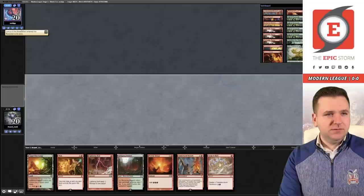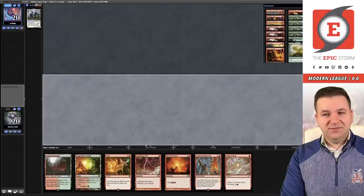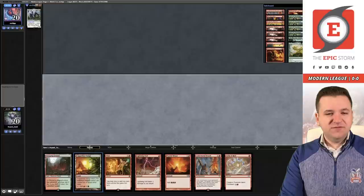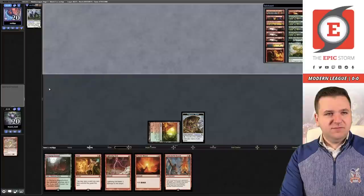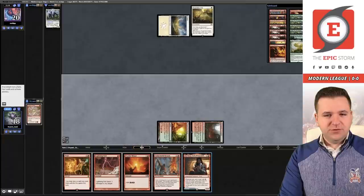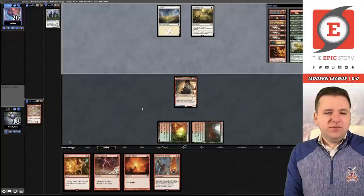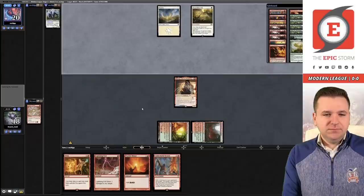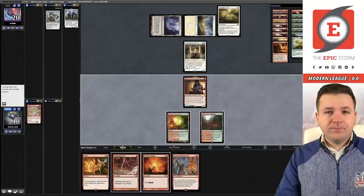This hand seems fine — I have a cost-reducer which makes it a little slow, but we have a Bolt to slow things down. This hand is a Birgi away from having the Burning Inquiry loop. We're just going to play Strike It Rich, Copperline Gorge, and pass. Birgi is on board — next turn we might have it. I can cast Pyretic Ritual which makes four mana due to Birgi, and Wish brings us to two mana. I'm actually short unless I draw another ritual.